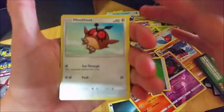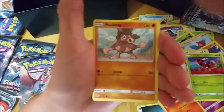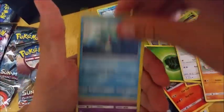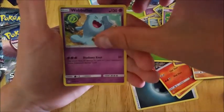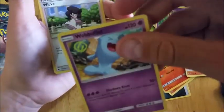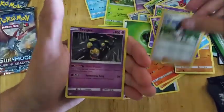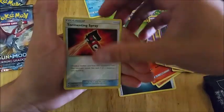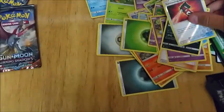So we have Hoothoot, Ledyba, Mudsdale, Horsea, Venipede, Wobbuffet — nice little art in the corner — Wimpod, Zephyr, what I think is a reverse holo, Dominos Brie(?), and Malamar. Not doing too good, guys.